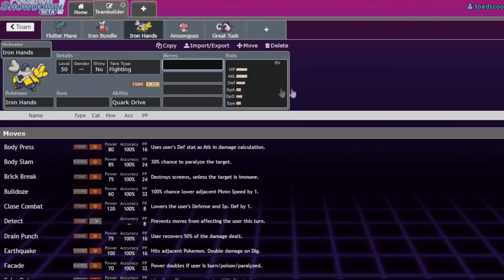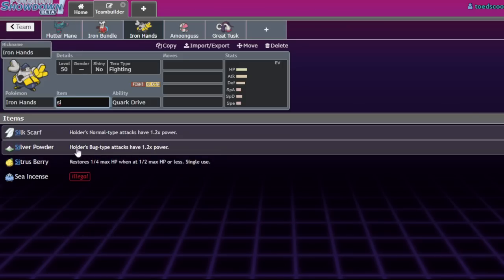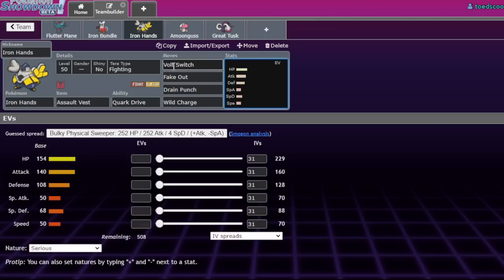Next up is Iron Hands - Iron Hands is, hands down, one of the best Pokemon in this format. You can see it in the usage at 30% of teams at this tournament. It has a good number of sets: the Sitrus Berry Swords Dance or Belly Drum set, and also Assault Vest with Volt Switch, Fake Out, Drain Punch, and Wild Charge - Wild Charge is typically better. It feels like the Incineroar of this format in that it's a glue Pokemon - you want to patch your Trick Room matchup, you want Fake Out, you want pivoting, throw on Iron Hands.